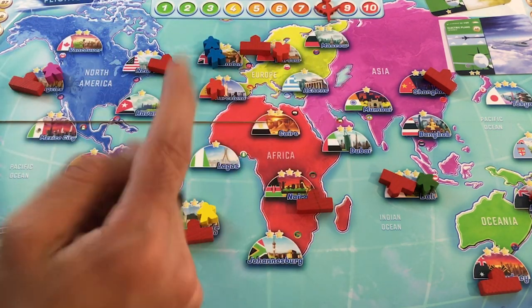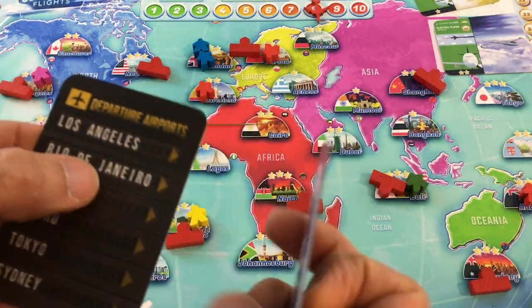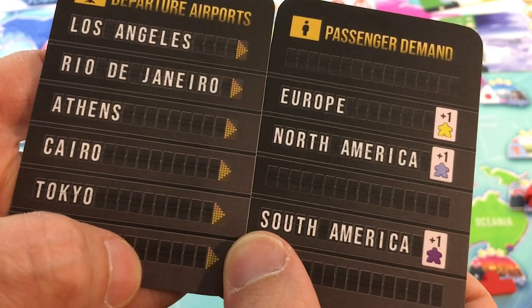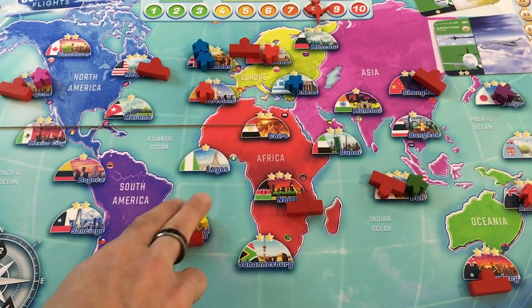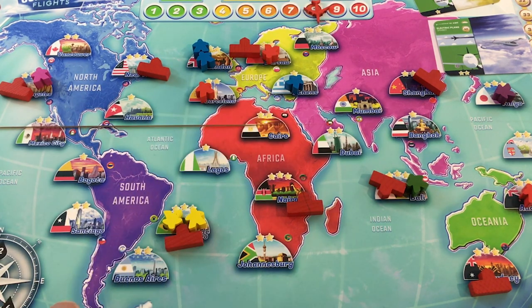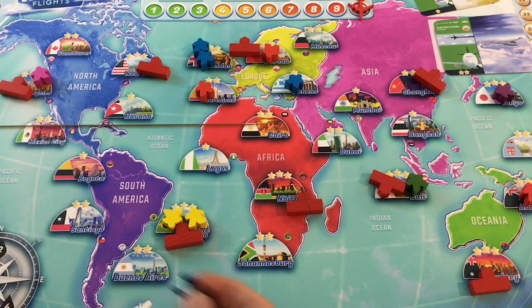Counting remaining meeples — I still have eight on the board. Last three demand cards: Rio going to Europe, Athens going to North America, Tokyo going to South America. Good news: I get another yellow in North America and another blue in Europe. But I have one turn left to get everyone home — eight meeples across multiple continents. No penalties this round; I go up to 55 money. We're going to try our best in round ten.